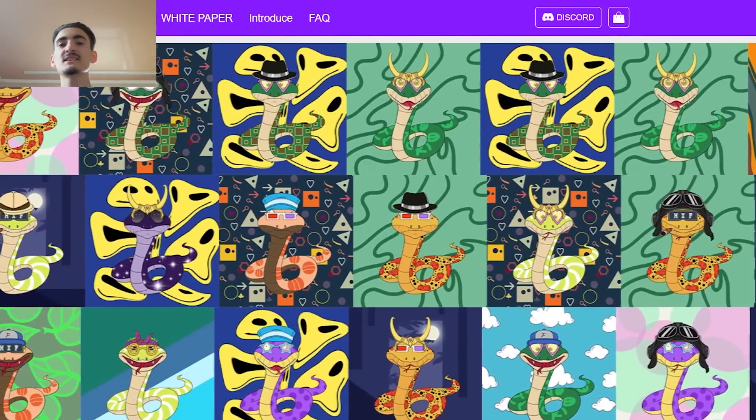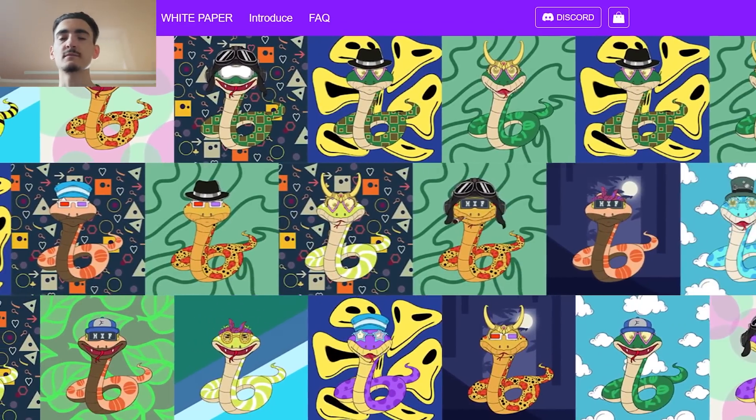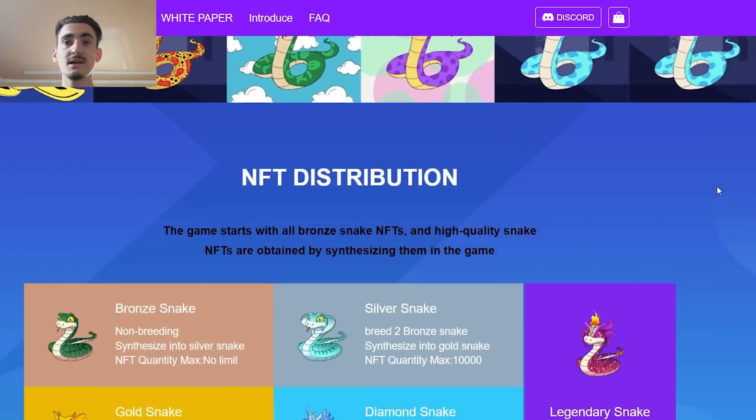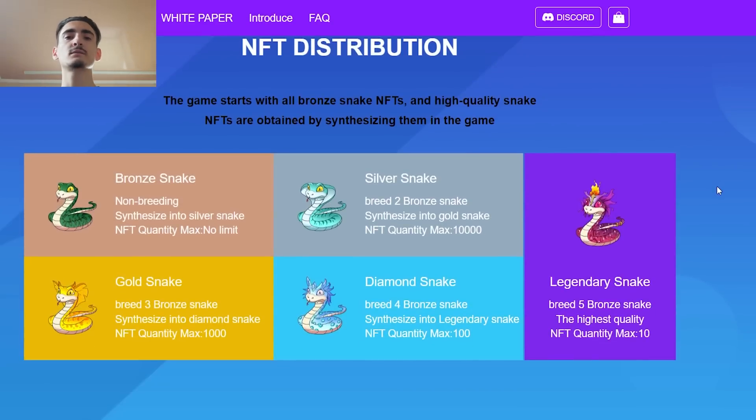Here we have some examples of their NFTs. You can see how their NFTs are looking — they look pretty nice. They have all types of snakes: bronze snake, gold snake, silver snake, diamond, and legendary snake.